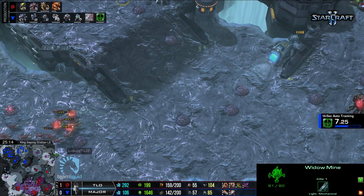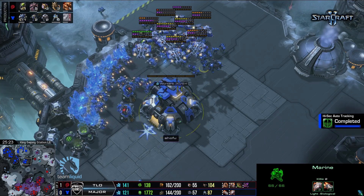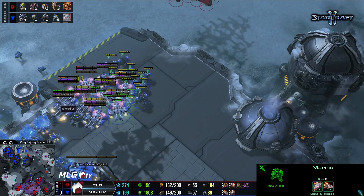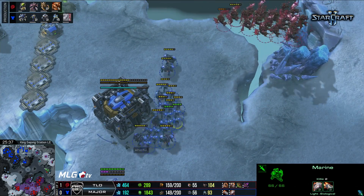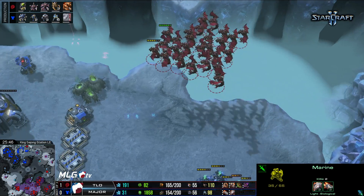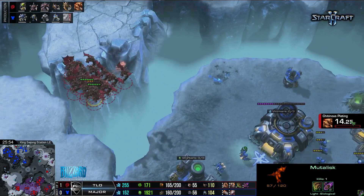Still a very close game — extremely close. Look at Major's third: mined out. Natural: mined out. Main base: mined out. It's all about the fourth. A single Widow Mine from Major sneaks its way to the bottom left expansion and will begin to eat away at those drones. Six kills so far — one of the most annoying things to deal with. Just a minor thing that breaks your attention away from the flow of the game, which can be a big deal. Mutas floating into the main base trying to see what damage they can get done.